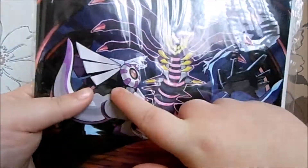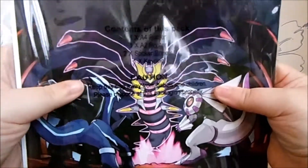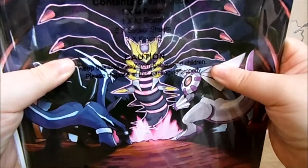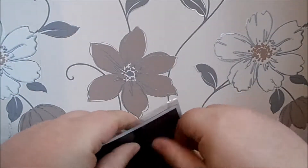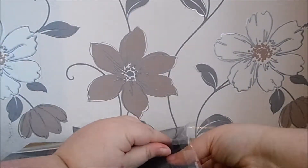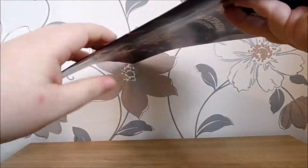We've got Giratina, Palkia and Dialga on the front. Apparently it comes with an A4 folder, one A2 poster, sticker sheets and a keyring. So let's open it up and see. If anybody knows where this actually did come from, feel free to tell me.